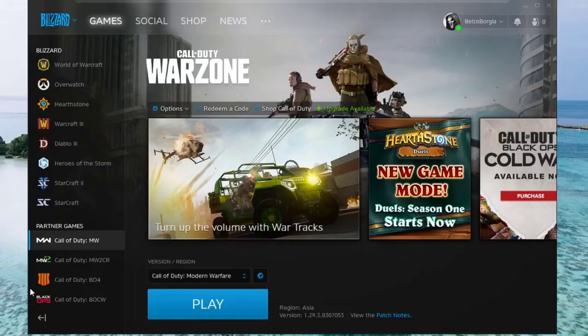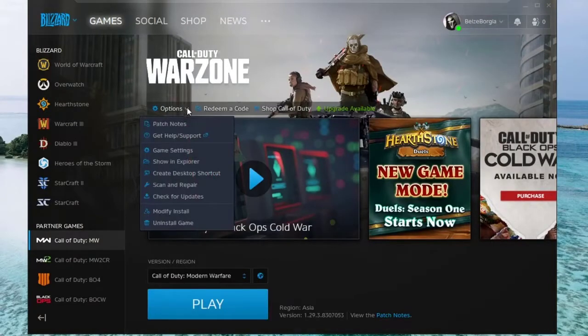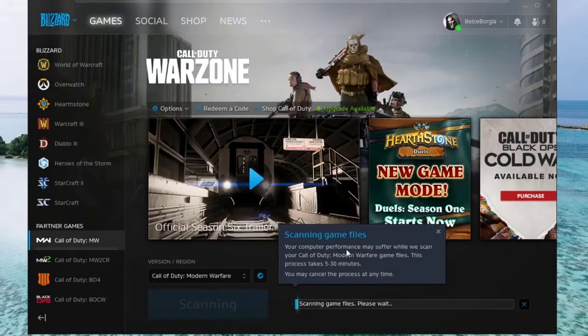In case there's a problem with bad or corrupt game data, you can use the built-in repair tool in the Battle.net launcher called Scan and Repair. This is a straightforward and effective way to ensure that your Warzone game files are in good shape. Once you've tried the Scan and Repair option, restart the game and check if the Warzone dev error 5759 returns.